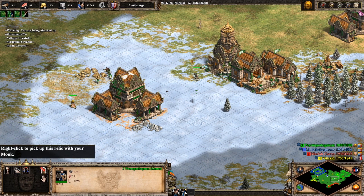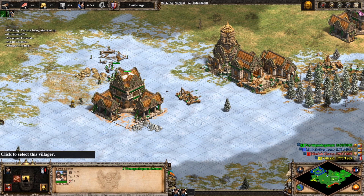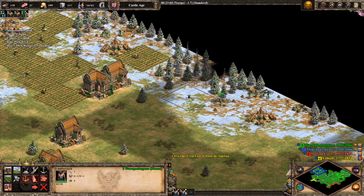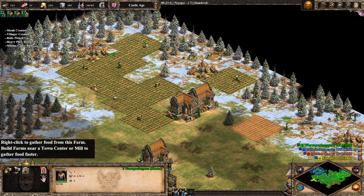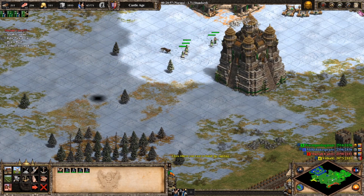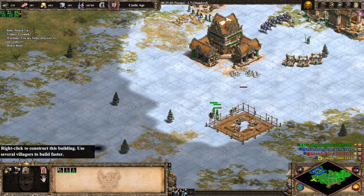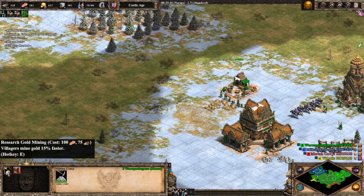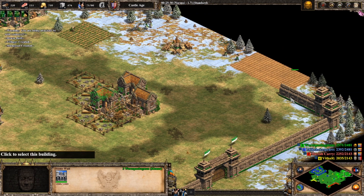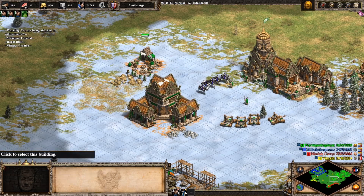Generally speaking, I think it makes more sense to have a larger number of wonkier maps in the team game map pool, since team games are already quite a bit more chaotic. I might be in the minority here, but I love Mega Random, and despite vetoing Nomad for 1v1s, I'm always happy to see it on the load screen for a team game. I wouldn't mind seeing maps like Land Nomad, Yucatan, Hideout, Budapest, or even Fortress Regicide in the team game map pool. Basically, leave the tryhard stuff for 1v1 and let a little more chaos into the team game pool.